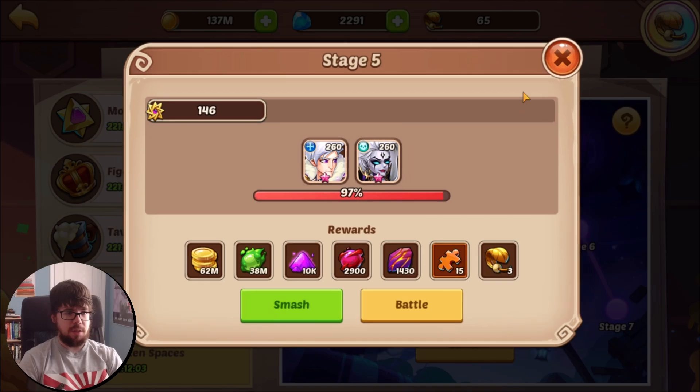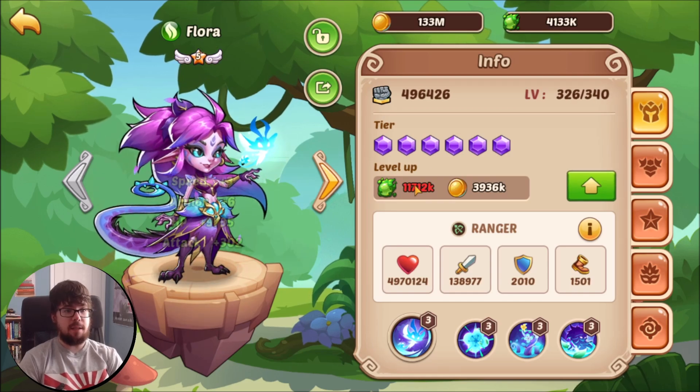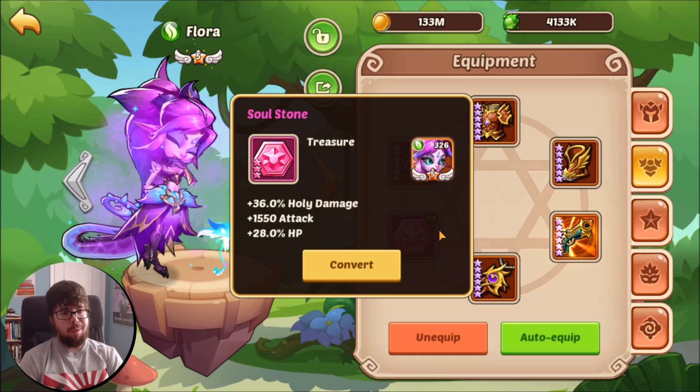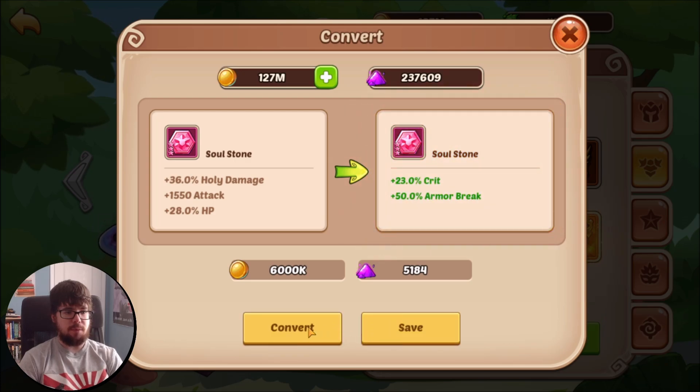I think we're done with broken spaces still, yeah. So let's hop right back into Aspen — gonna run level 326. Got some spirit, nice. Flora, full six-star gear, Kiss of Ghost, holy attack HP. I love holy attack attack but we can roll a few times for it.